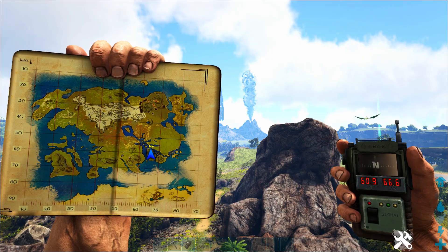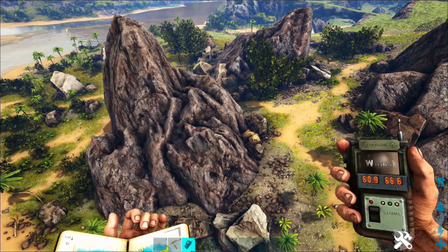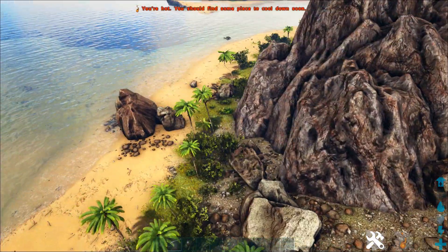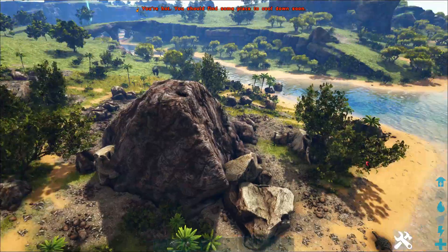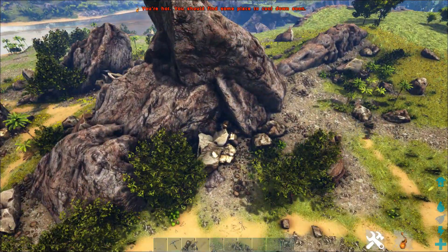Another super easy and really safe place to get metal is right here on this island. There are just a couple of metal nodes, but if you start in this area and you want to start on the southeast side of the map, there's enough metal to tide you over until you spread out.